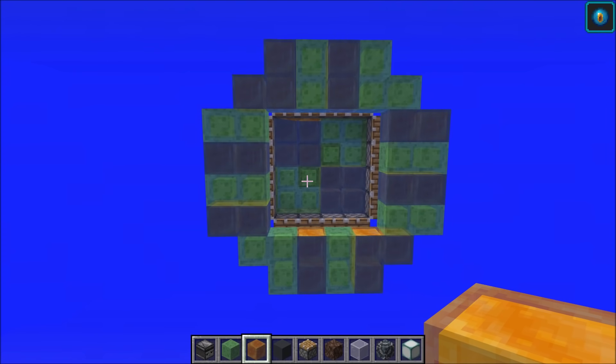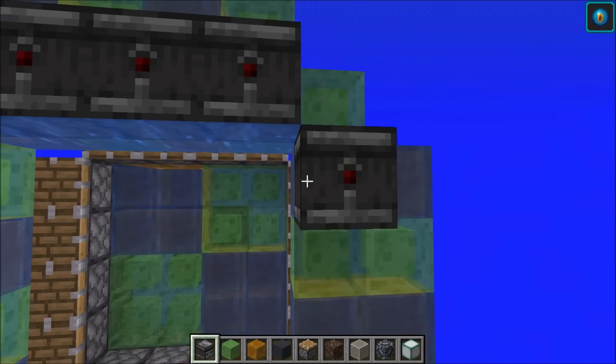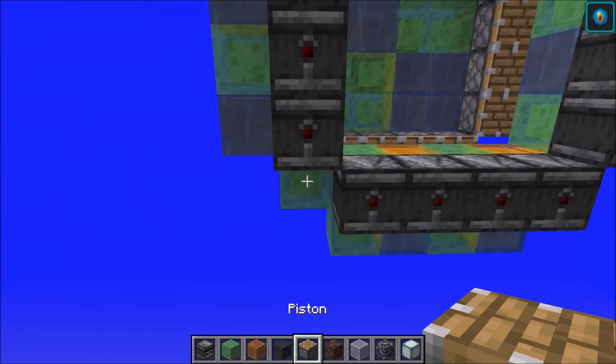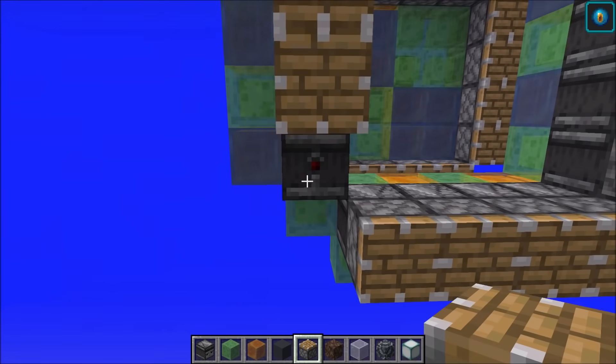Coming out from this piston, we'll also put a slime block just like so. I know that looks a little confusing, but it'll make more sense since we're going to invert everything with honey blocks. We'll have the three right there and you can see it's like backwards, and same thing right here. There's another three and two just to finish it up. This is what it'll look like when you're done. Next up, we're going to go ahead and grab our observers, then grab pistons, and then we'll grab our glass of choice.